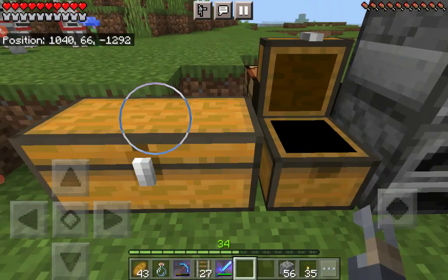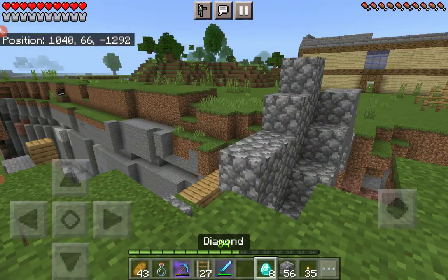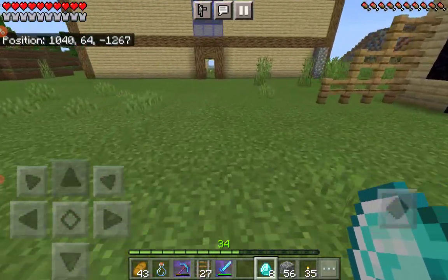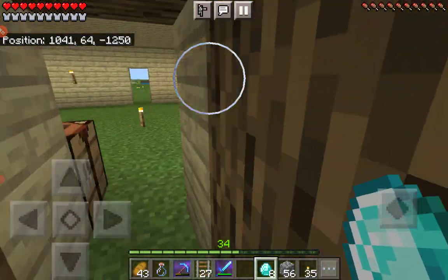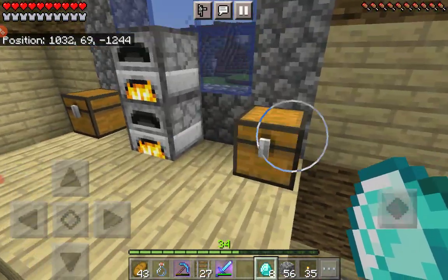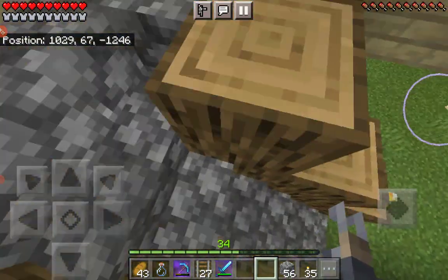What do we have in this chest? Wait, we have 8 diamonds here — we actually have 18 diamonds total, that's very nice. If I had known I had those 8 diamonds, I wouldn't have gone offline mining to find more. That was a waste of time, but we at least got some good stuff.